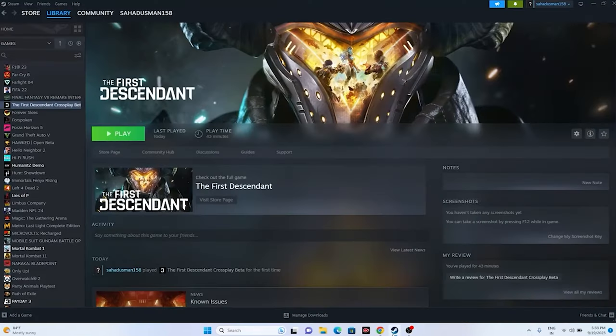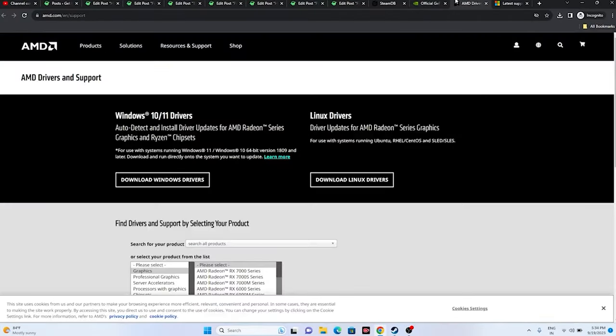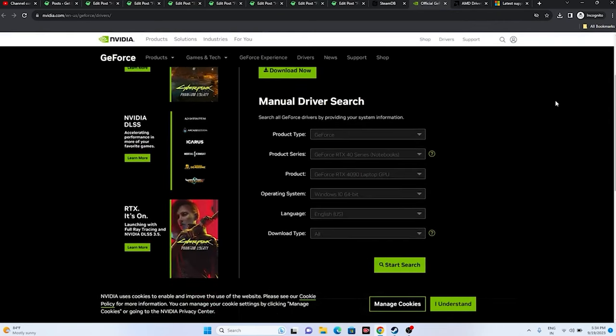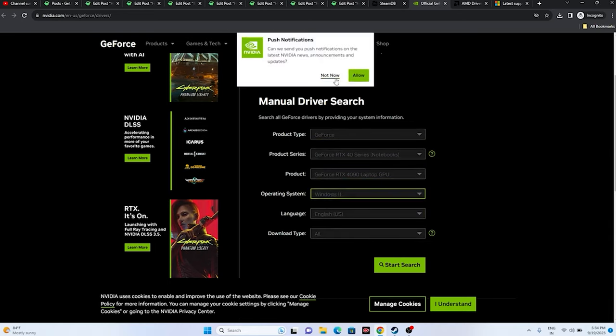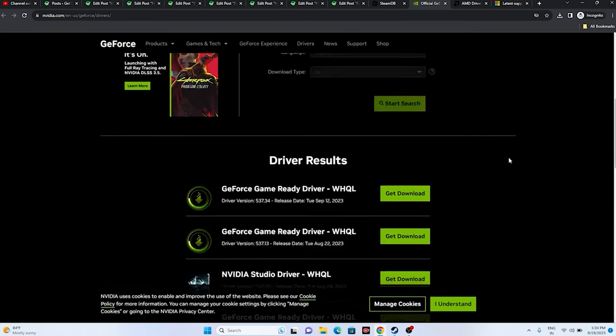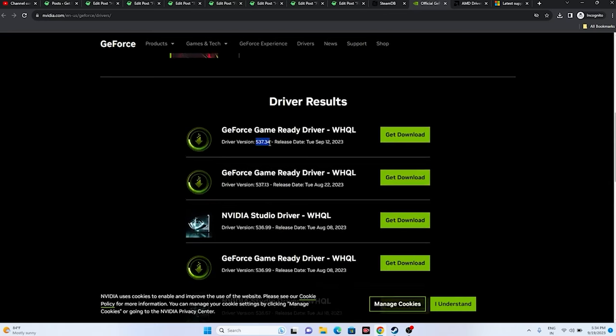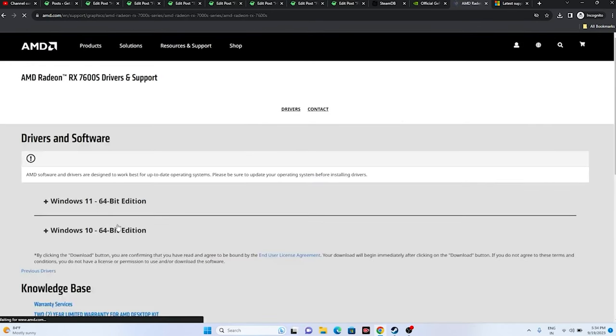To update your GPU drivers, links will be provided in the description for both Nvidia and AMD. For Nvidia, go to the driver download page, select your Product Type, Series, Product, and Operating System (e.g., Windows 11), then search and download the latest driver. For AMD, go to the AMD support page, download the appropriate driver for Windows 10 or 11. Install the driver, restart is mandatory, then try launching the game.